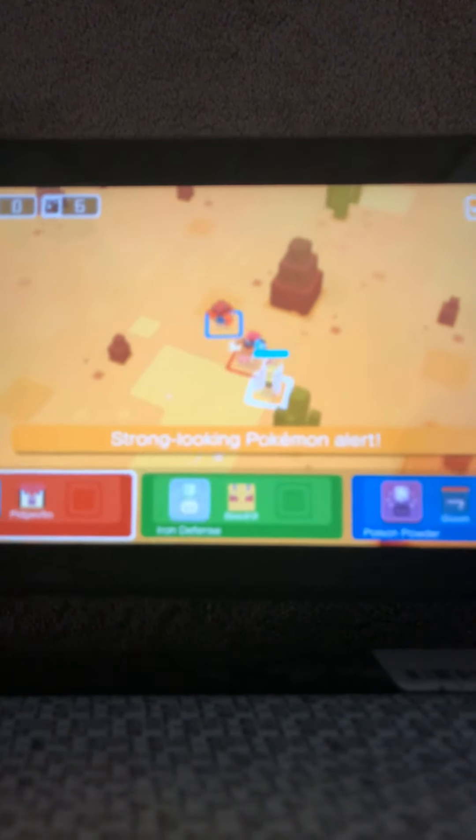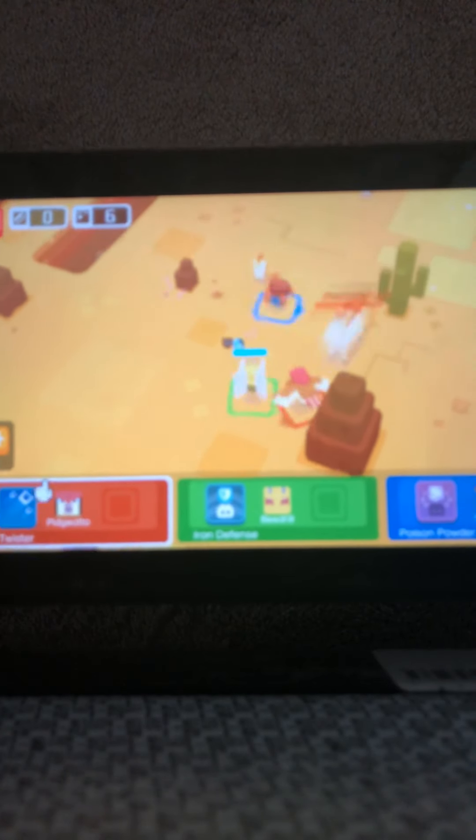I just enjoy making content for you guys so much, it's just so fun. This is one of my favorite hobbies — making content for you amazing people. I just love you guys so much. I poison him. All the Rapidash is trying to destroy me, because that's the boss of this level.